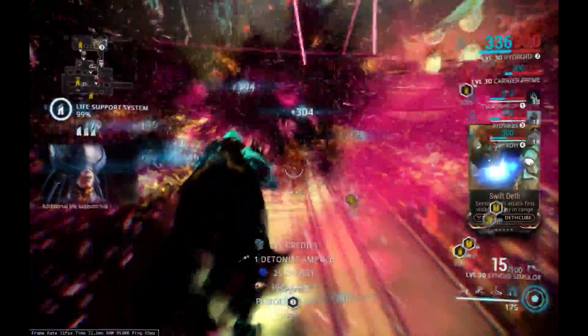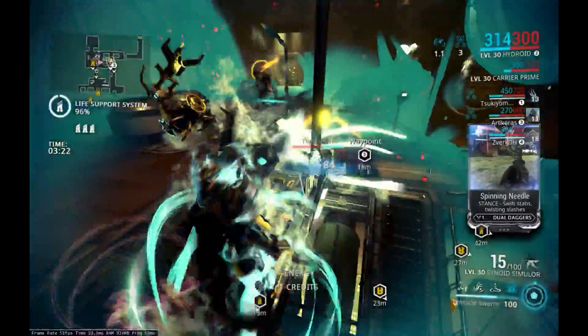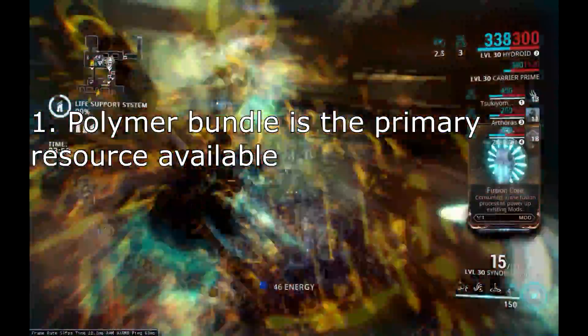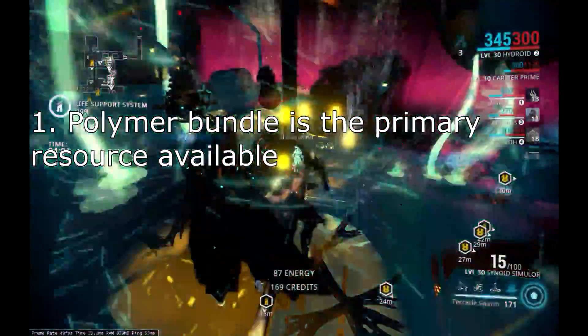So let's get started with the farm. We went to the Dark Sector Survival on Sauron, Uranus, to farm for Polymer Bundle. There are a few reasons why we chose this map. First of all, Polymer Bundle is the primary resource available on the planet, so every resource drop is very likely to be Polymer Bundle.